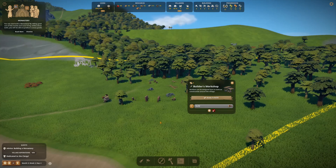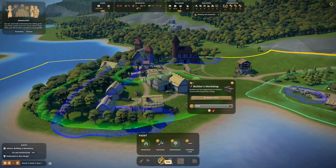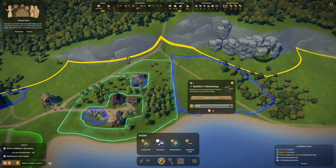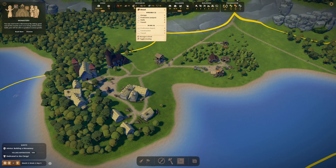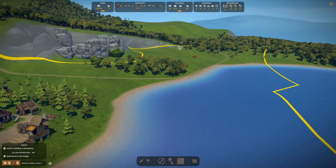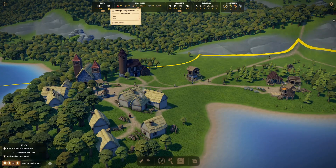The wood here is the thing giving us problems. Are the workers still coming to chop that wood? Yes they are. We could start our extraction here. This is slowing us down. We do have 10 cloth which is interesting. We're building our monastery — we've dedicated ourselves to clergy, which is why we're doing that.